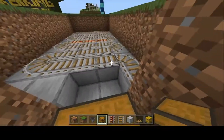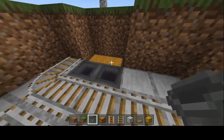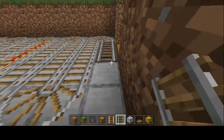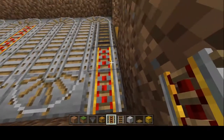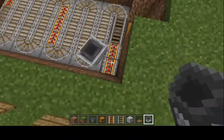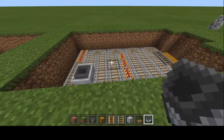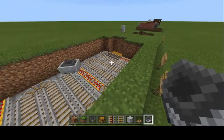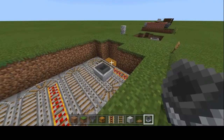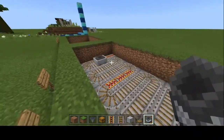Continue filling in the regular rails in this snaking S pattern until we get to this corner, where we're going to need to put a chest. Place down two chests to make a double, then crouch and place two hoppers right on that chest, and then continue placing your rails. Place another two powered rails for the final two. Once all your rails are in place, pop down a hopper minecart in one of the corner spots and it should automatically start moving. This should in theory run forever, but sometimes it will stop — if your egg collection has slowed down, just give it a little nudge to get it going again.